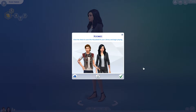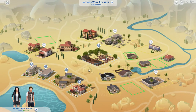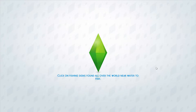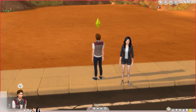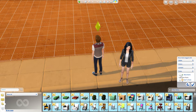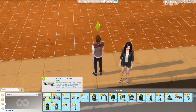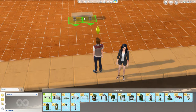So that's the CAS items — let's go into the world and look at the building stuff. We just need an empty lot so we can check out all the cool new build items. Okay, so we have this park bench — really cool colors. I like it.